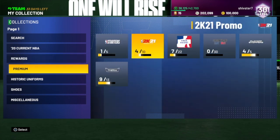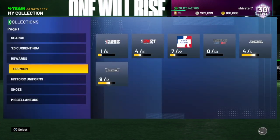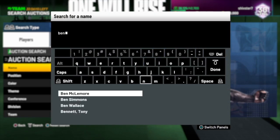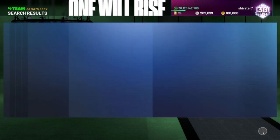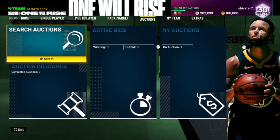If you're trying to complete the Ben Wallace set to get Gary Payton, I'd say a good price to get him is under 90k or under 85k. I might be wrong — he might still hover around 100k. There's only four Ben Wallaces right now, which is pretty crazy. There used to be tons of them, but we'll see more of that soon.